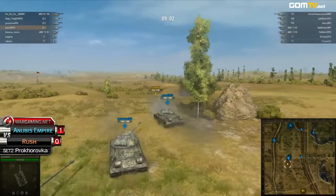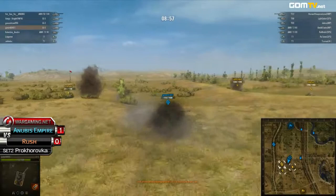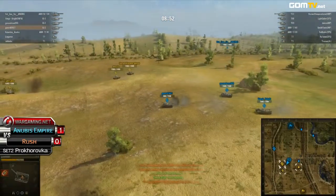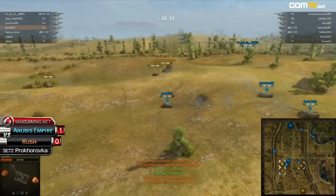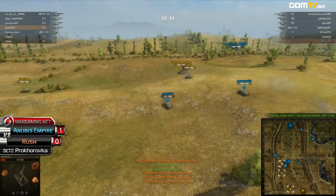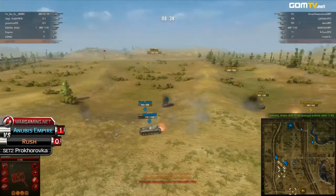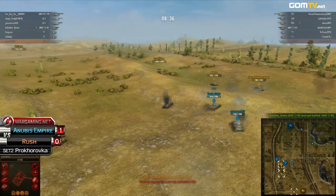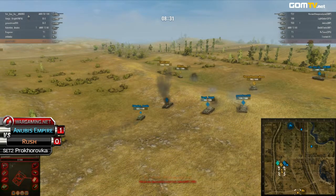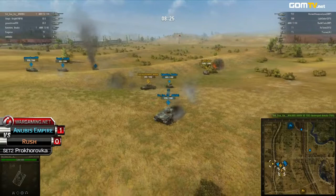Rue Maldir takes damage and gets out of there. Anubis can just push straight down the middle because they have the heavier, tankier forces. They just have to be careful not to get trapped one after another by those T-69 auto loaders. As long as they're careful with that they should be fine. The first trade goes down — an AMX 13 for an IS-3 — not that bad for Anubis. They're just going to continue pushing because they have the heavier armor and more hit points overall, so if they trade evenly they should come out on top.